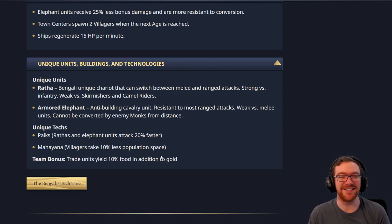The Armored Elephant is an Anti-Building Cavalry Unit — basically like a War Elephant from what I'm seeing here, but with low damage output. Almost like a RAM, I think. The unique tech gives Elephant Units plus 25% attack, which I don't think is anything too worrying.